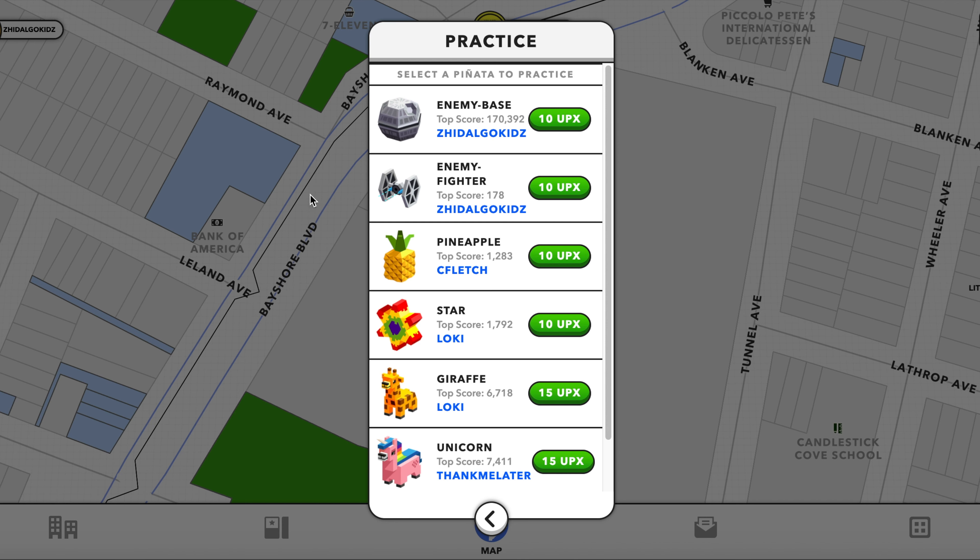We just noticed that this enemy base and enemy fighter practice piñata has been released. I tried them and got the top score. I believe the enemy base will be the more exclusive or limited piñata that gets you the most epics, and the enemy fighter is similar to the bats — you'll find multiple ones but only get a minimum, probably smaller amount of UPX.